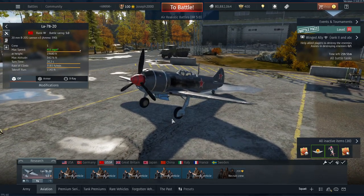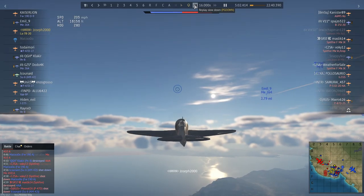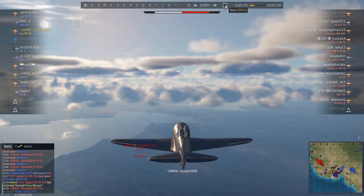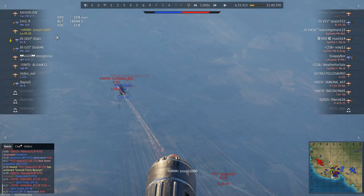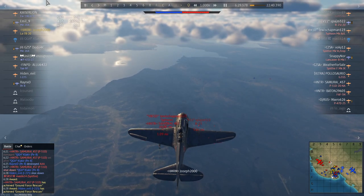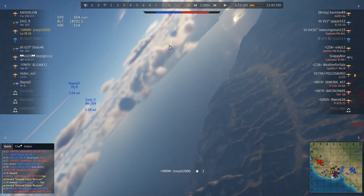For the next tip we're going to go into a replay with the La-7. This is going to be about energy state — a bit more advanced, so it might take some tries. I've saved this replay just for this video. I'm going to pause it right here and go to the free camera. As you can see, I'm doing 304 miles an hour. These two down here — this Typhoon and this P-51 — have just engaged a Pea and shot it down.